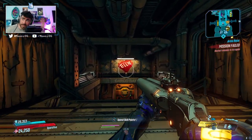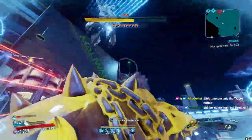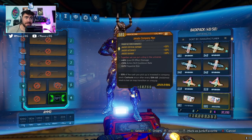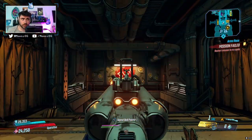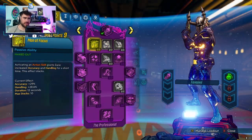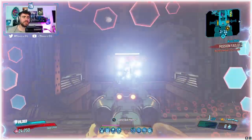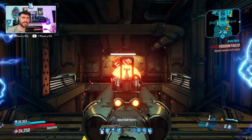My big takeaway: if you're going to rock this weapon, accuracy changes its performance immensely. To start, if you can get a Jacobs Company Man with Jacobs accuracy 50 on it, the spread is already way better. And when you pair it with, for example, Mana Focus — which gives increased accuracy every time you activate your action skill — this thing becomes way better to use on Fadeaway Flak and Zane.